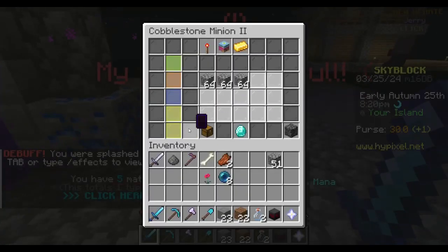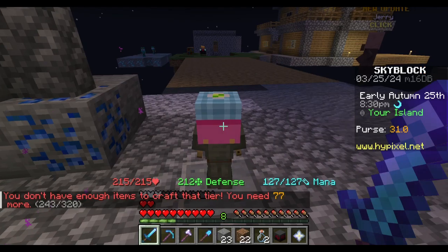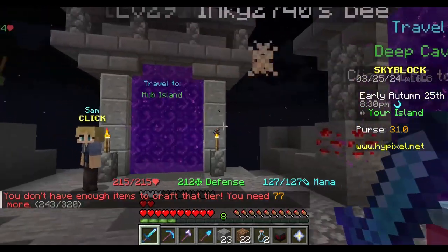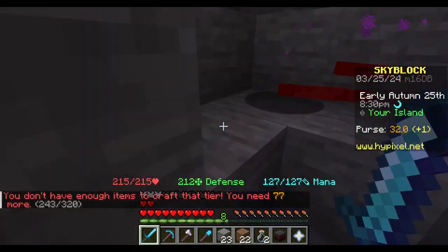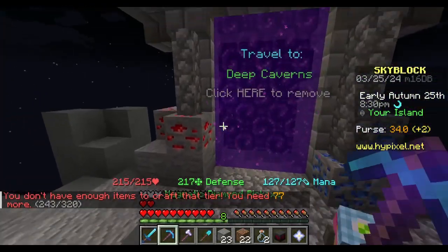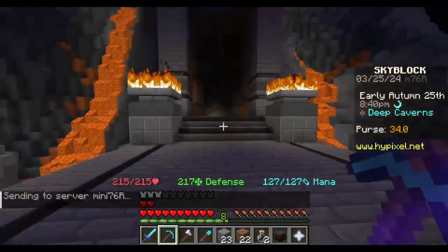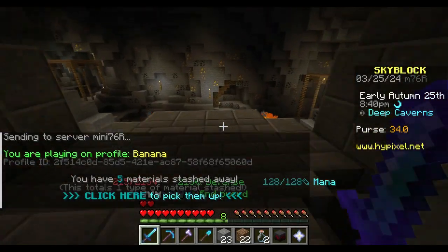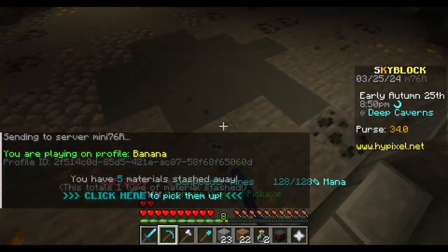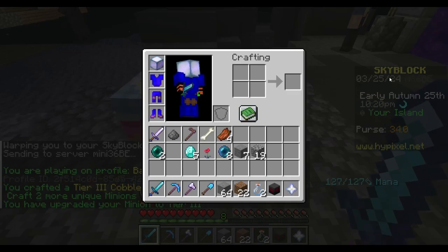Okay, we've got the cobblestone minion. A lot of tons of cobblestone. Can I upgrade you? Oh, I need like 80. Let's real quick just grab up some cobblestone. We can use those against some Enchantments with this - we definitely have enough. Upgrading the cobblestone minion. Perfect.